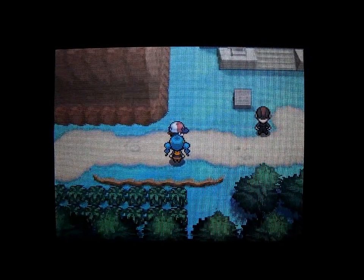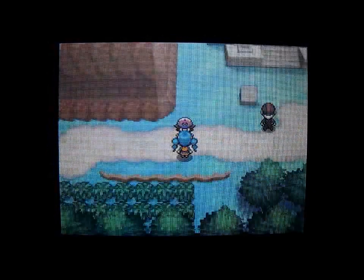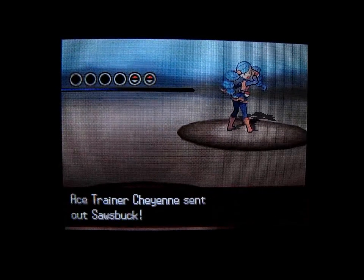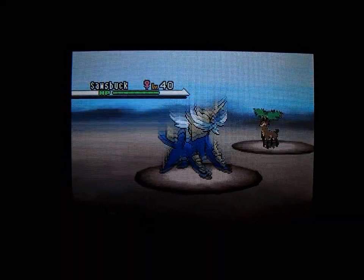There are two trainers I have to battle still: Ace Trainer Cheyenne and then Veteran Chester. Then there are 8 gates to go through to reach Victory Road, and each one you have to talk to the gatekeeper and show them that you have the specified badge.